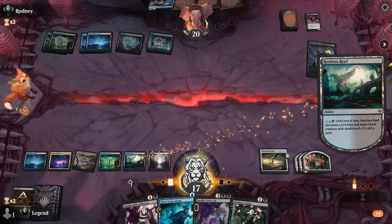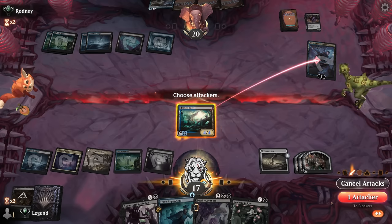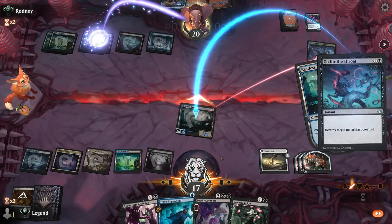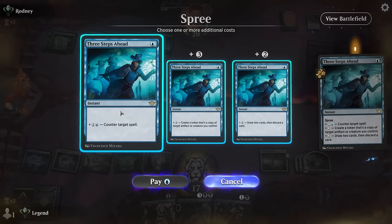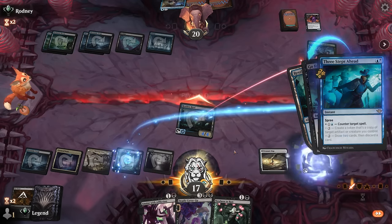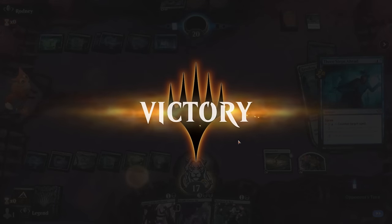Maybe I should be milling myself now, just hoping I don't mill all four demons. Opponent tries Go for the Throat — we'll counter it. And our opponent explodes! On to the next one.